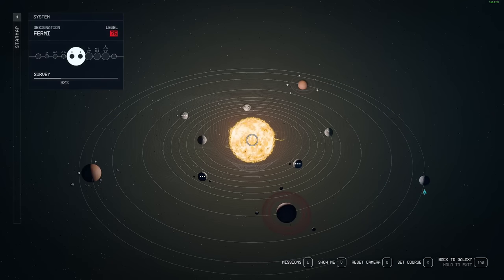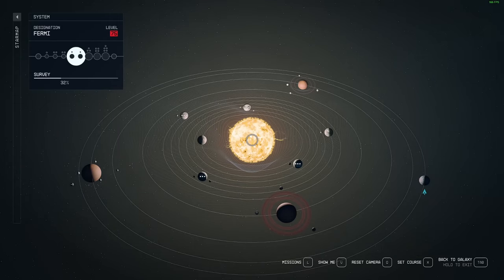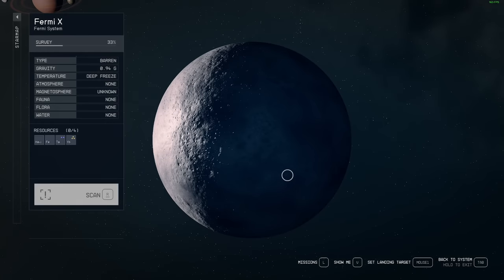Without further ado, let me tell you what we're gonna be doing here. I will show you how to get any ship in the game bounty free — you walk up, you take it, you fly away. It involves the same save scum method you use for boss fights: get them low, quick save, reload until you get the item that you want.